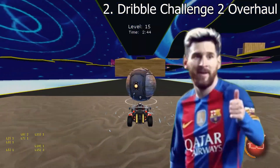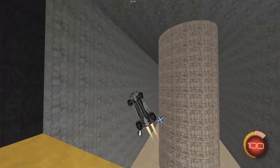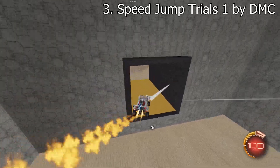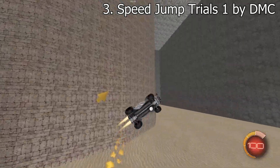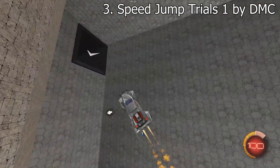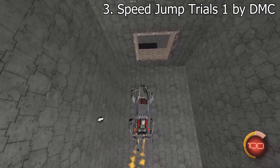If you ain't feeling like Messi after you're through with it, then something is genuinely wrong. The third workshop map to get a top 4 spot is Speed Jump Trials 1 by DMC. This is a bit of an old map, but still one of my personal favourites to this day. It's essentially a time trial obstacle course which will improve your aerial control, your recovery, and your overall speed.